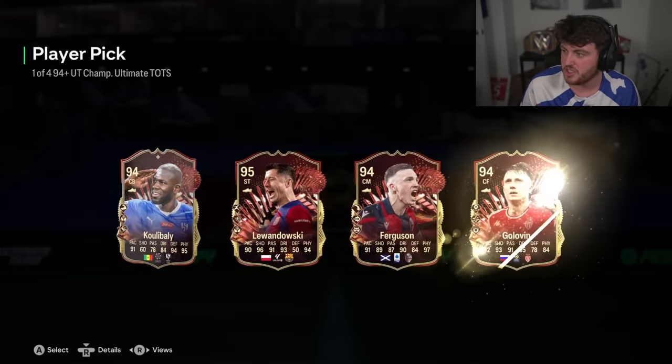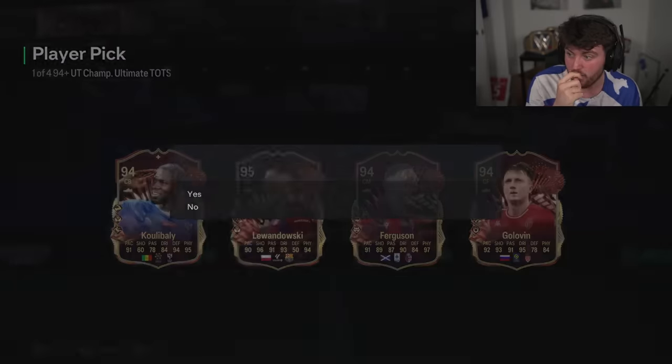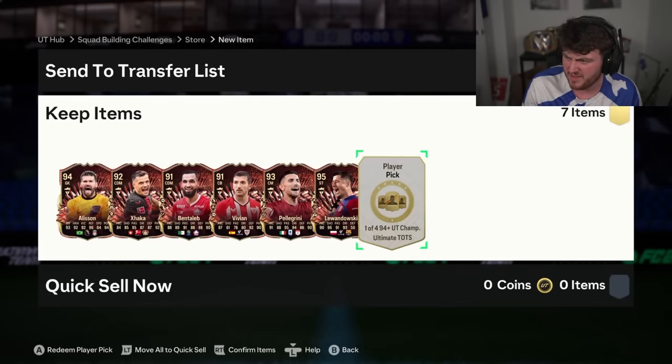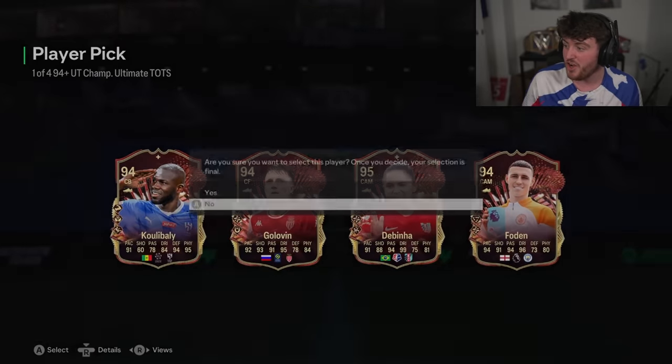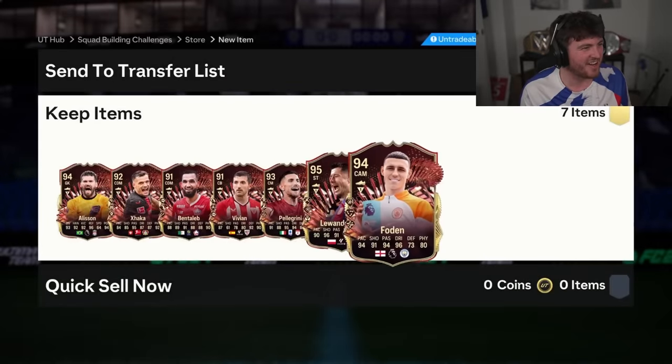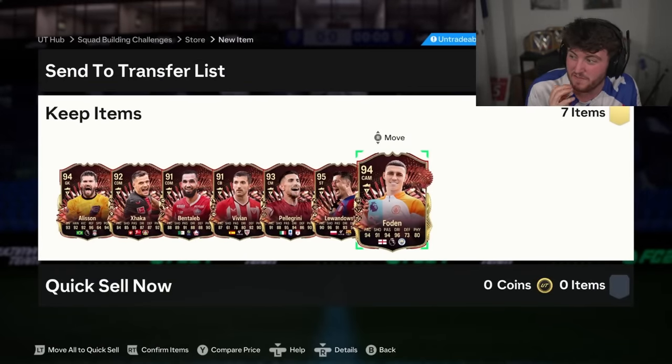Let's see what we get — four options. Lewandowski! That's a fun one — Power Shot, Aerial Plus, and Rapid Plus or Speedster. That's not bad, that's interesting. He's probably not worth huge amounts anymore because a lot of them have gone down like crazy. But that's quite a fun card. Foden! Yes! There you go. And the new dynamic image on that card as well, which looks very, very cool.